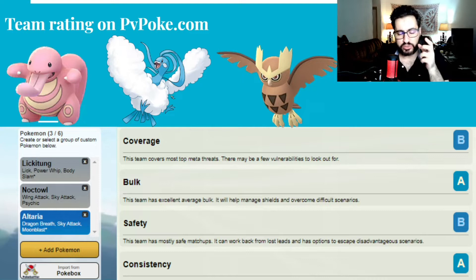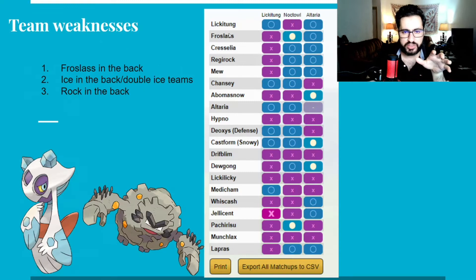The way to play is: lead with Lickitung. If I don't see Cresselia, Froslass, Mew, Chancey, or Regirock, I'm going to safe swap. After I throw the Body Slam, go to Noctowl, bait them out, let my Noctowl go, try to dish as much damage as I can, then bring the Lickitung back, farm them down, and take out those Pokemons.